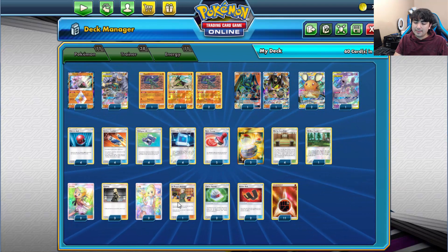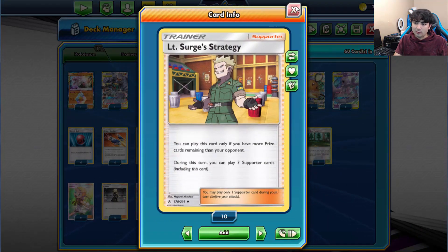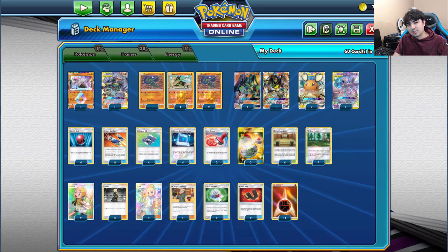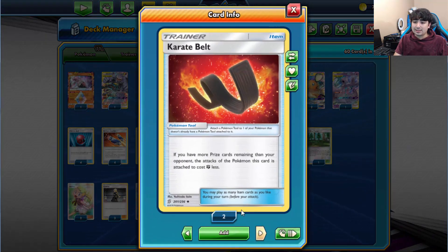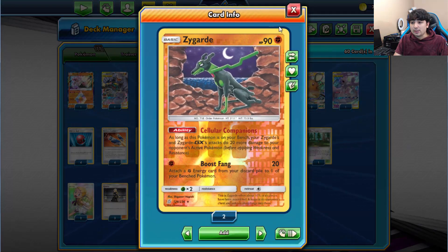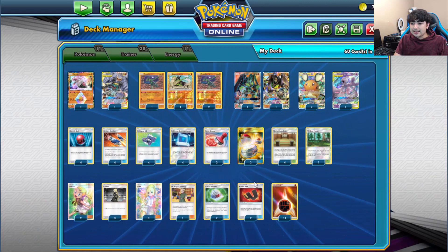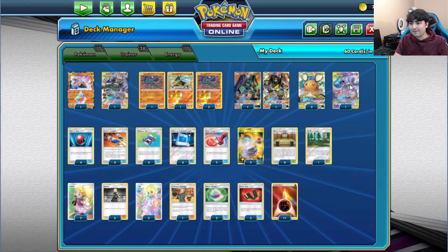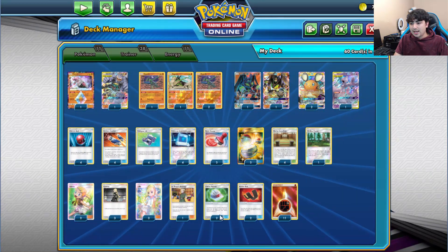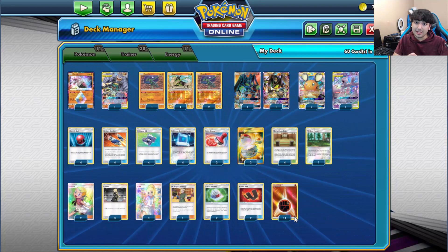We're running 3 Cynthia, 3 Lillie, and 1 Lieutenant Surge — great if we're behind and need to play Bonnie and a draw Supporter. We have 2 copies of Choice Helmet for damage reduction, and 2 copies of Karate Belt — a new card from Unified Minds. If you have more prize cards remaining than your opponent, this Pokemon's attacks cost one Fighting energy less, making Lands Wrath and Verdict just 3 energy, and Boost Fang free. This even reduces the Mewtwo and Mew-GX's attack cost. We're running 11 basic Fighting energy since we no longer have Double Colorless.